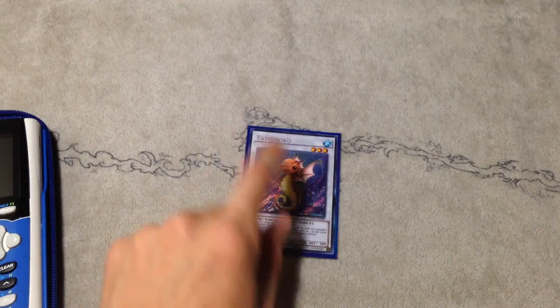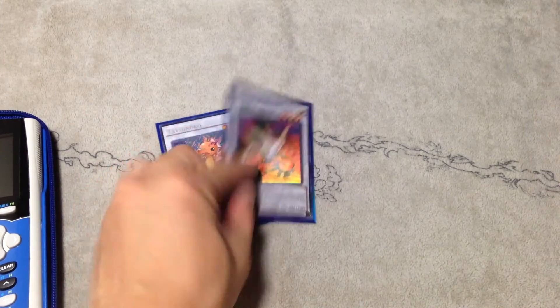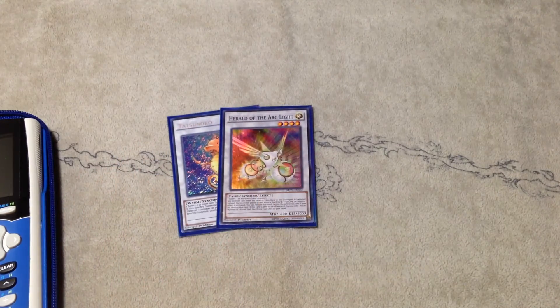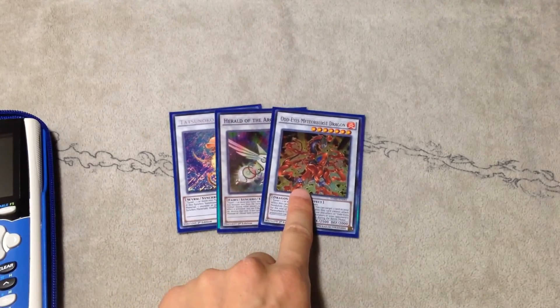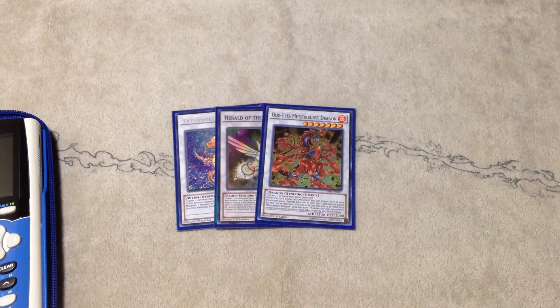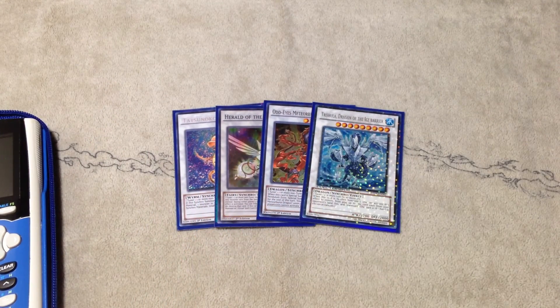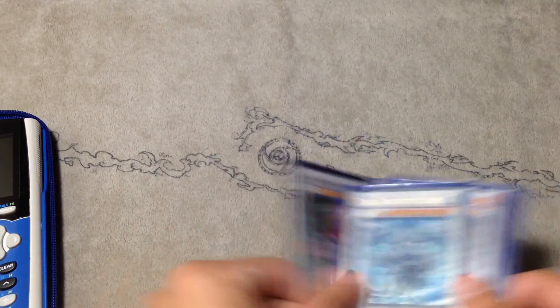For the Synchros we play one Tatsunoko, one Herald — this helps create a soft lock against PK Fire and Burning Abyss, so Herald's pretty good. One Odd-Eyes Meteor Burst Dragon because I don't want my Cosmo opponents to float during the damage step — Meteor Burst is pretty good. One Trishula because I like banishing everything. And one Leo, Keeper of the Sacred Trees because he keeps those trees sacred.